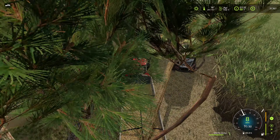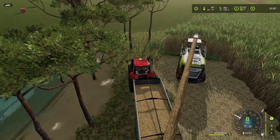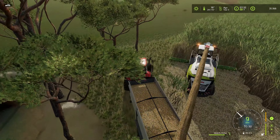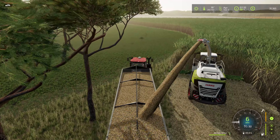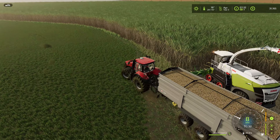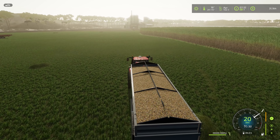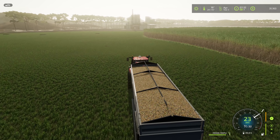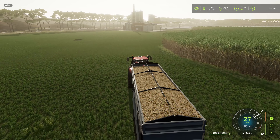Holy crap, we are filling up with sugar cane. That silo — I may need that silo. And here's the tricky part: that silo's $14,000, which would take half my money. I've also got to possibly pay for the harvester lease if I'm here more than an hour. I don't know what the hourly fee is on this harvester.